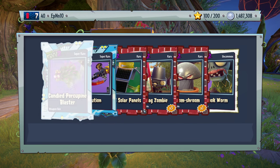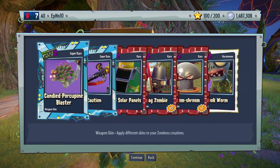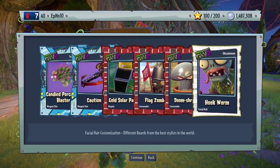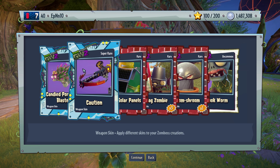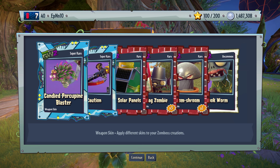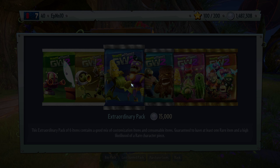Hookworm! Look at that. Hookworm. Facial here. Gold solar panels. Caution — this is for the Z4, the super commando. And candied porcupine blaster. Overall, excellent pack.